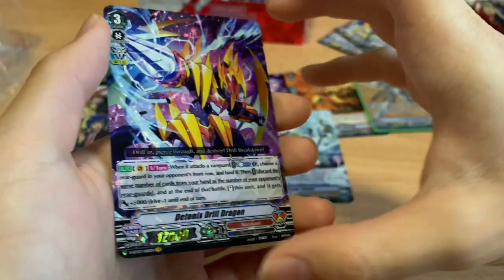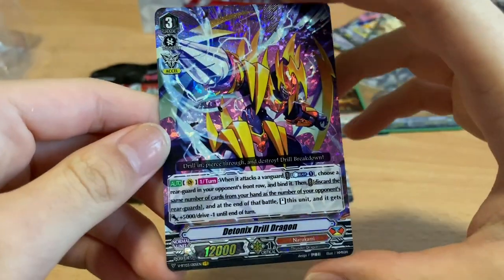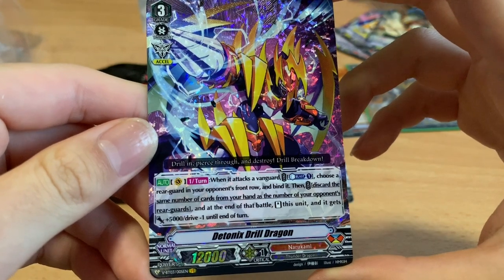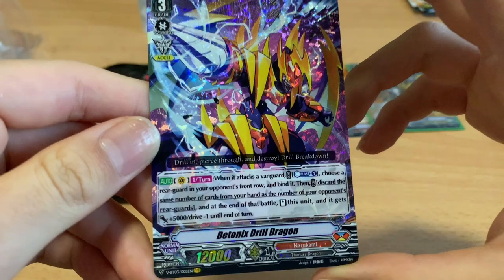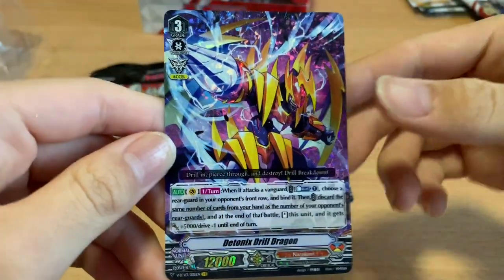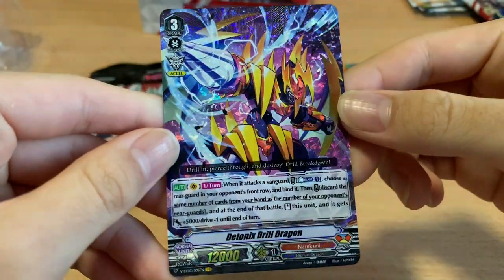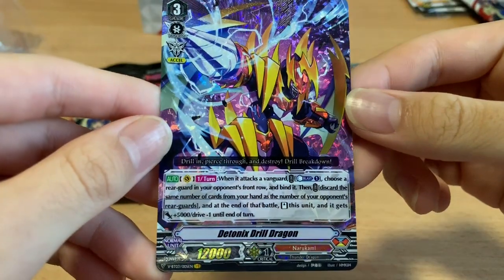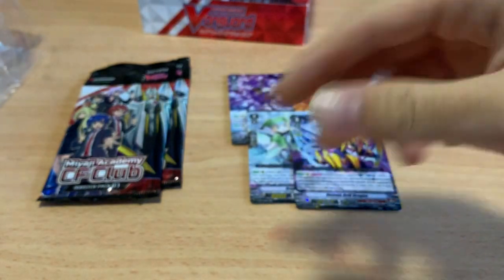And a VR! This first half of the box has been very good to me. The Tonic's Drill Dragon — Narukami's VR. Once per turn, when he attacks a Vanguard, Counter Blast 1: choose a Rearguard in the opponent's front row and bind it. Then discard the same number of cards from your hand as the number of the opponent's Rearguards, stand this unit and he gets minus 1 drive plus 5k. So if your opponent doesn't have any Rearguards, you don't have to discard anything for his restand cost — imagine a free Grade 3 Restander giving you a total of 3 drives.